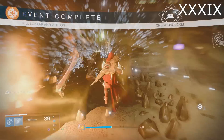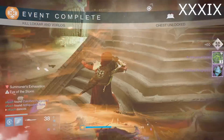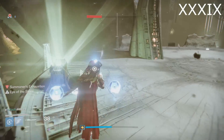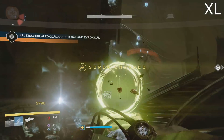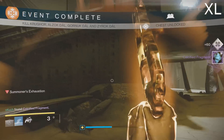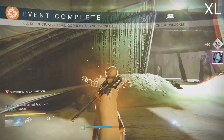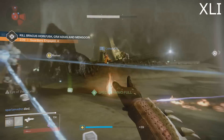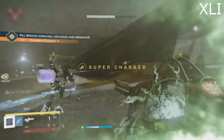While on the topic of Court of Oryx, you can also get numbers 39, 40, 41, and 42 from Tier 2 Court of Oryx. Note: you have to be the one to summon the event with a Stolen Rune to have a chance at getting these Calcified Fragments. Best recommendation is to buy Stolen Runes from Iris Morn once you're rank 5 with her.